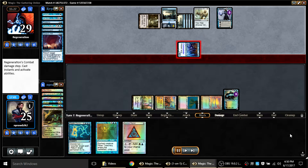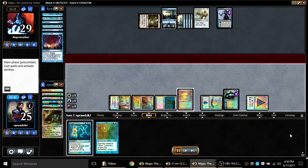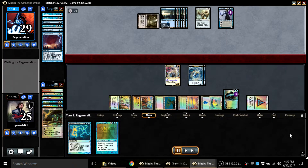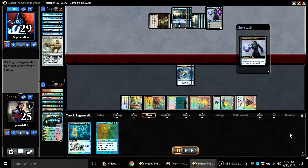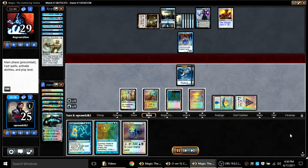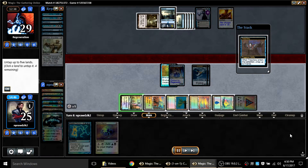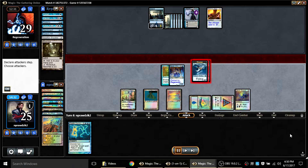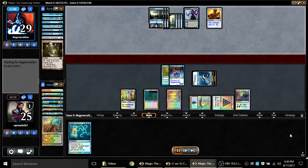He gets Tezzeret the Seeker, activates it, fetches nothing but pluses it up so he can activate Shackles and kill my Jace. On my turn I bounce Baraal, then with only one mana left I play Breya, thinking I might entice him to sack the Shackles and Breya to kill my Jace — and luckily that's exactly what he does. He had a Pithing Needle and it could have gone badly. With only one card left in his hand I go for Treachery on Baraal and it sticks, letting me kill his Muta Vault, attack Tezzeret, play a Dimir Signet, and pass with Cryptic mana up.